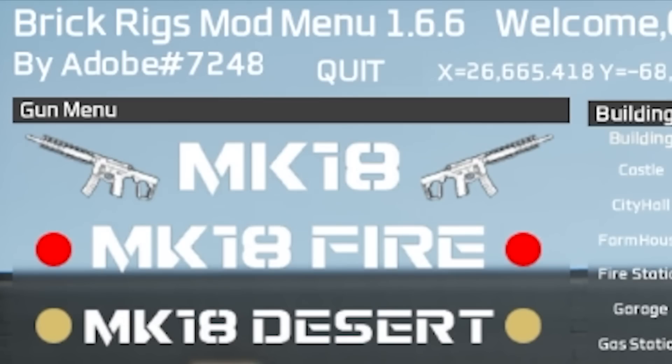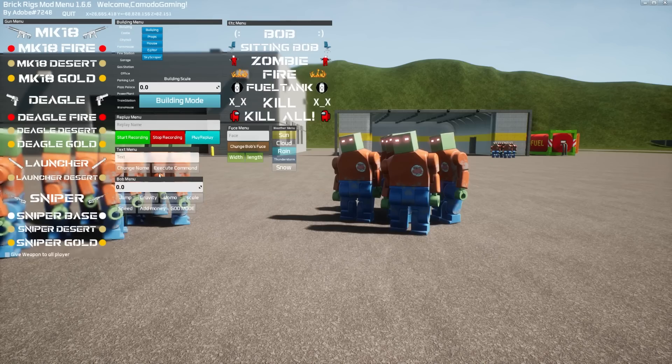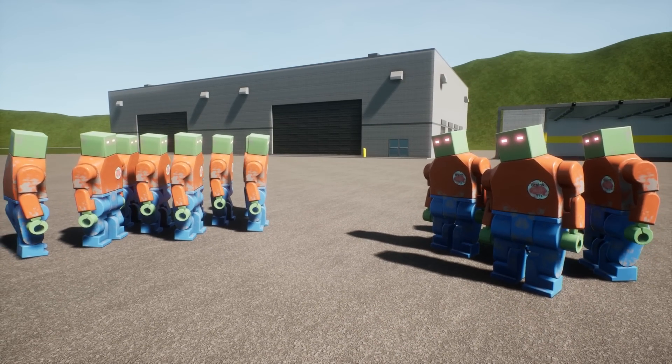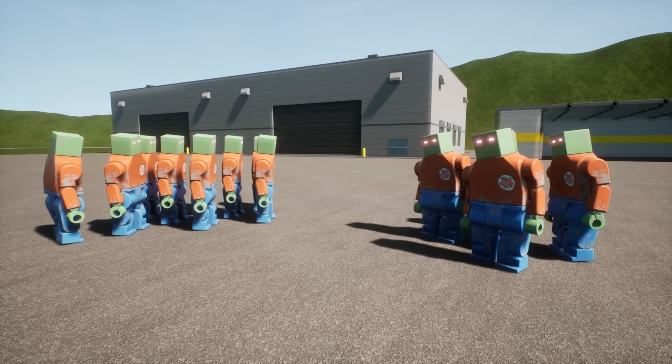The mod menu is by Adobe7248, and this is for the legacy version of Brick Rigs. There is one for the 1.0 or 1.1 update version, but it doesn't quite have as many options. This one has a little build mode, all these spawners, and we can even spawn in a lot of the weapons that are only available in zombie mode, which is really cool.